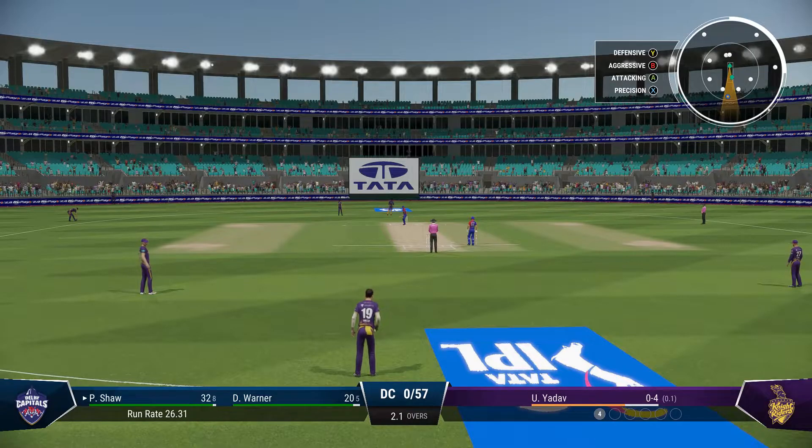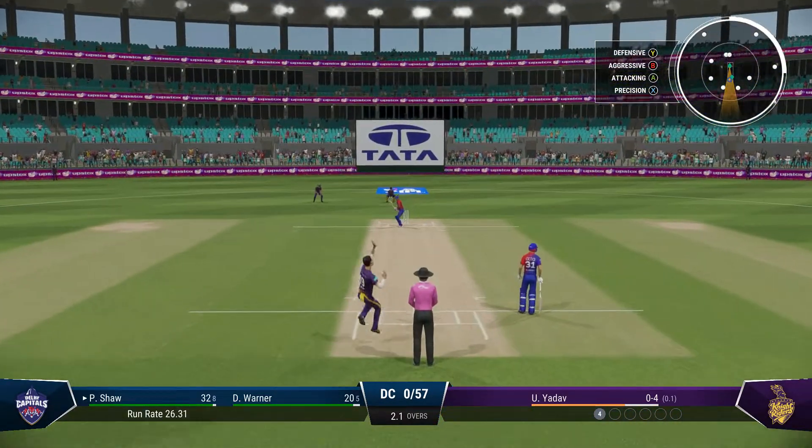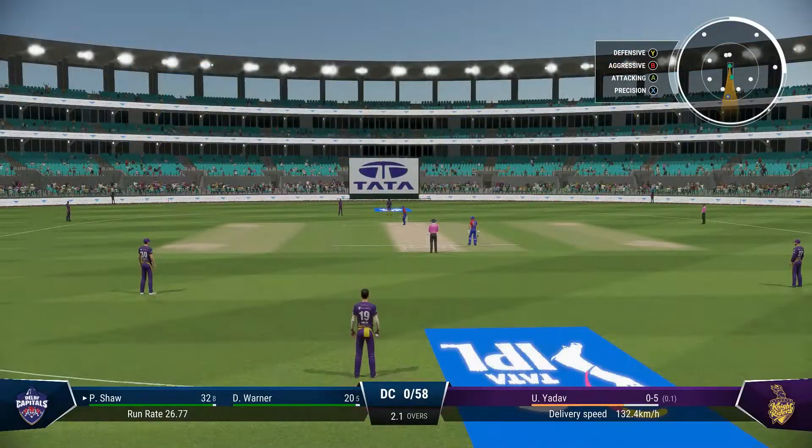Just need to keep it simple — line and length, around about off stump, and that'll force the mistake. That was a tremendous delivery — fizzed through to the wicket keeper. No more short balls this over.